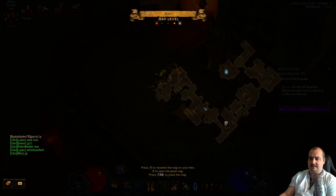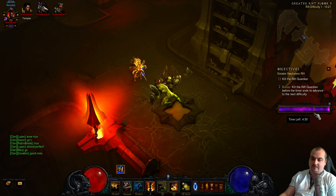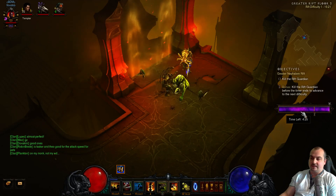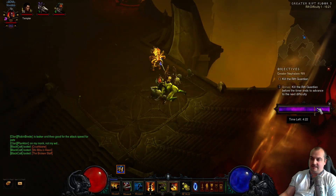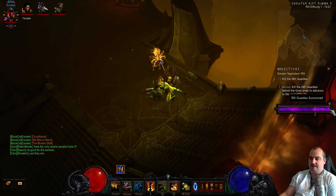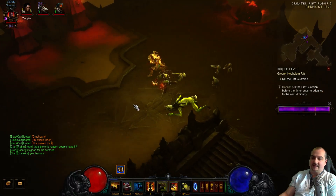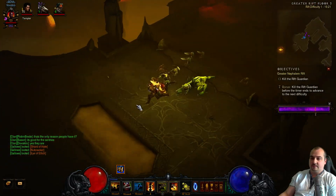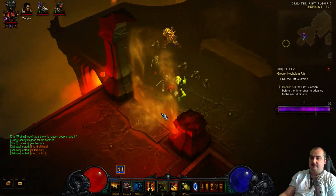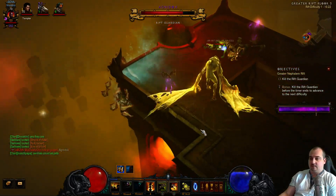I've got about 30 seconds left now — let me just start making my way up to the boss. You don't have to bring it down to exactly 4 minutes, but under 4 minutes it will only advance you one level, because it's all about this timer. Obviously if the timer was much lower when you killed the rift guardian, it would probably advance you to level 30 straight away. Doing it this way we can just stagger it out. Right, let's kill this guy — it's going to be easy because it's only level 1.